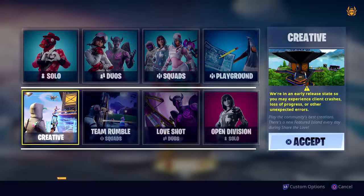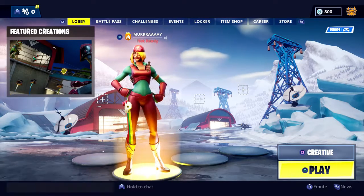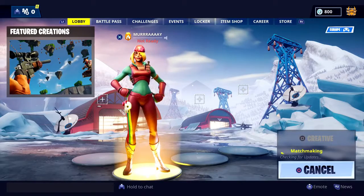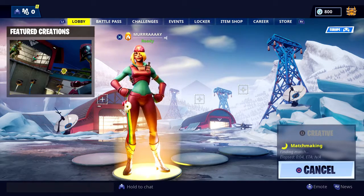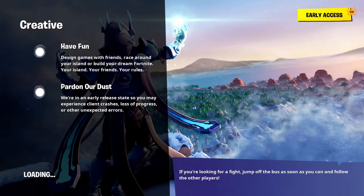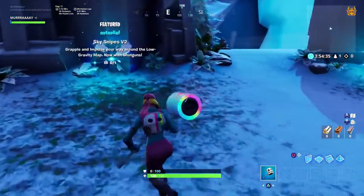Select the creative game mode — that's the first thing you need to do to complete this challenge. Head on in and select some of the featured creations where coins are hidden all over those maps. I'm going to show you how to get 15 of them so you can tick this challenge off, which gets you one step closer to the free Season 8 battle pass. Check out my video on that — I'll pop a card in the top right corner.